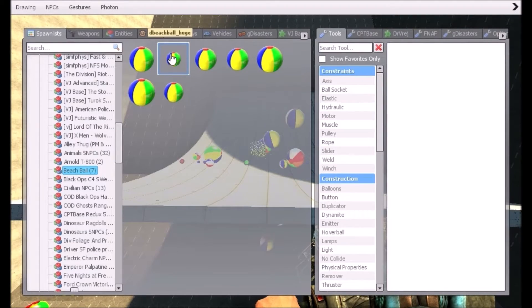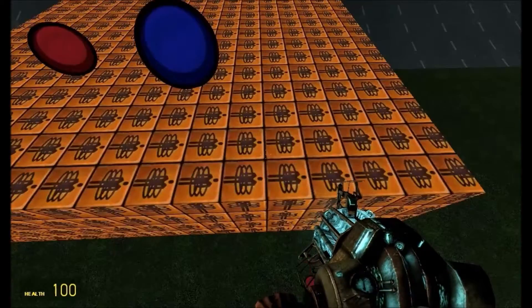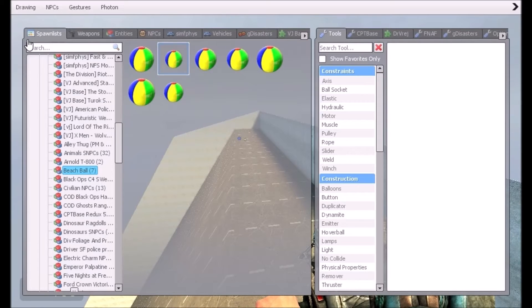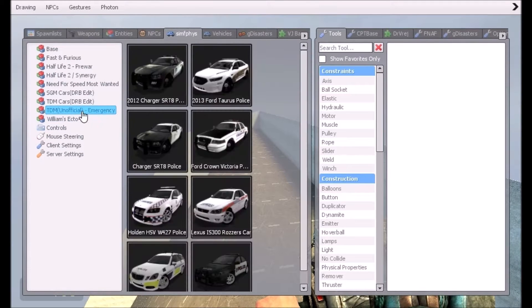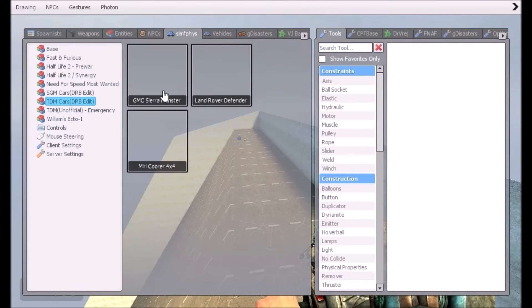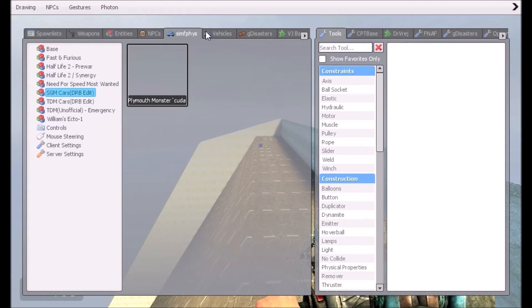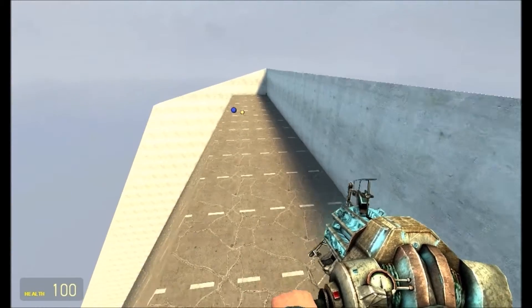We're gonna place loads more - yeah, we're gonna put some more cars there. We're out of cars, so let's have a look. I'm gonna have a little selection and see what we have here under vehicles. Oh no, a Land Rover Defender - I have an idea. We're gonna go vehicles and I'm gonna choose a police car this time.